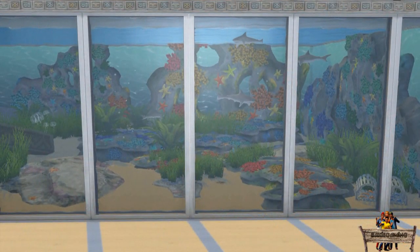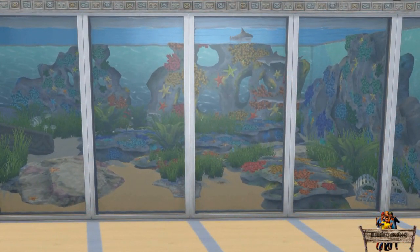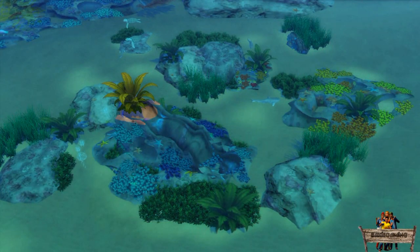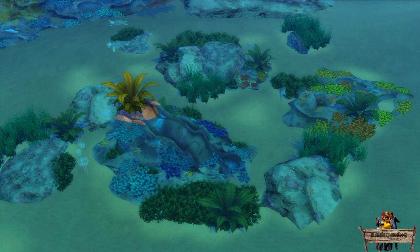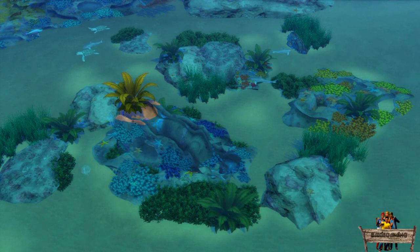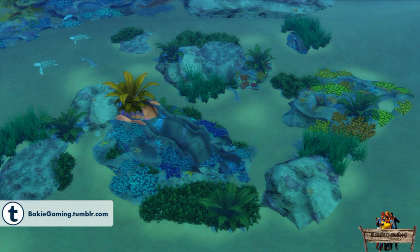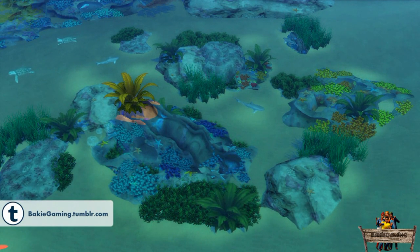Combine all these different rocks with each other to create unique looking aquariums or more interesting ocean floors. To make them even more interesting, my animated sharks, sea turtles, and jellyfish should not be missing either. My walk-through grasses are also great to add to these scenes, as sims will be able to swim over them too.